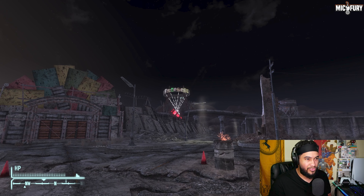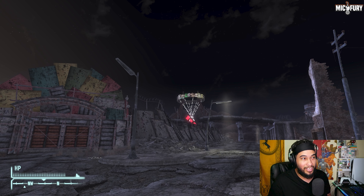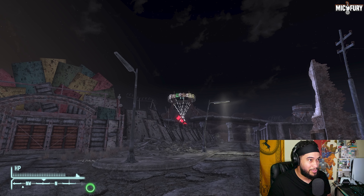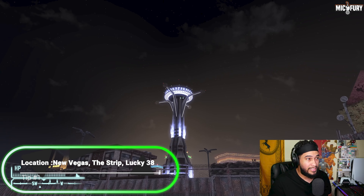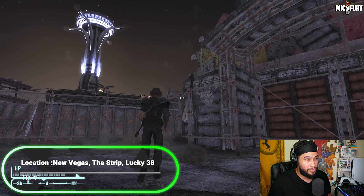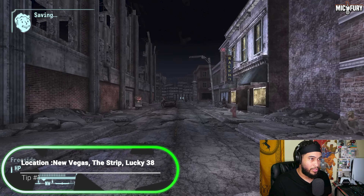If you find Crimson Caravan Company, if you find the Gun Runners Freeside gate, this is what it looks like from the outside — it says Freeside on a big billboard. And here's the Lucky 38 — this is the location we're actually going to be going to in order to grab the Golden Glove.